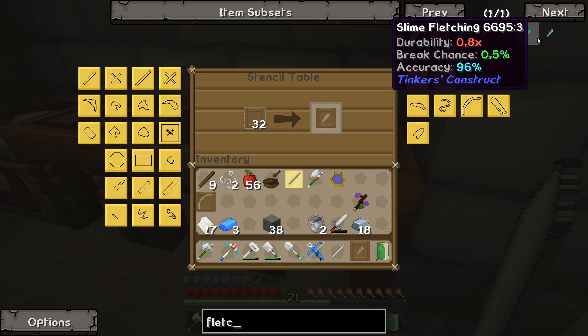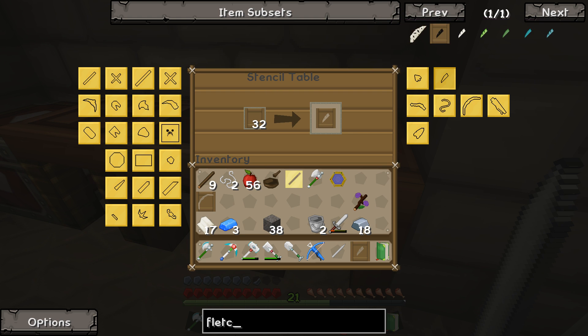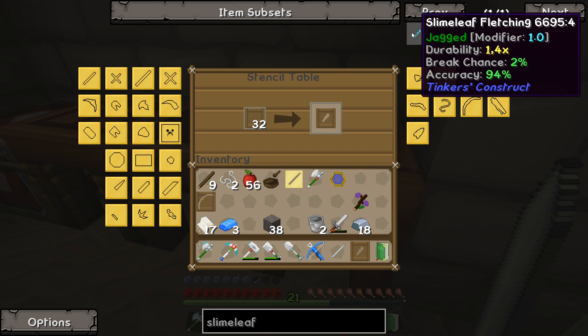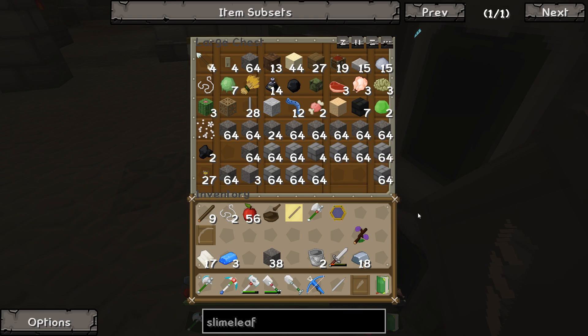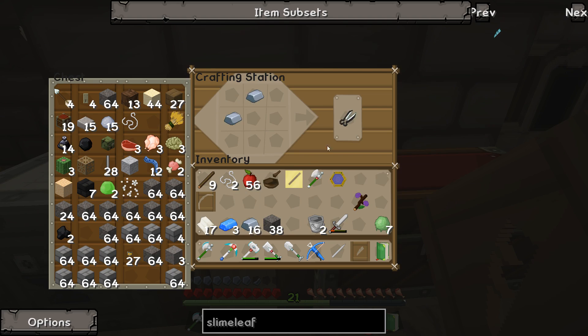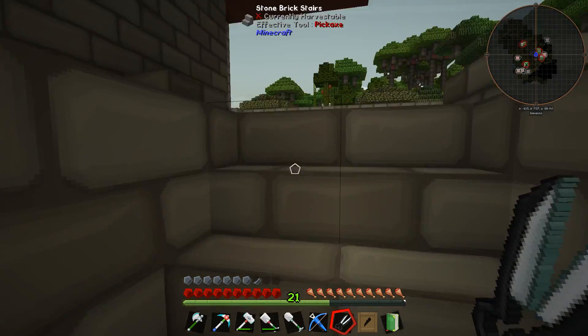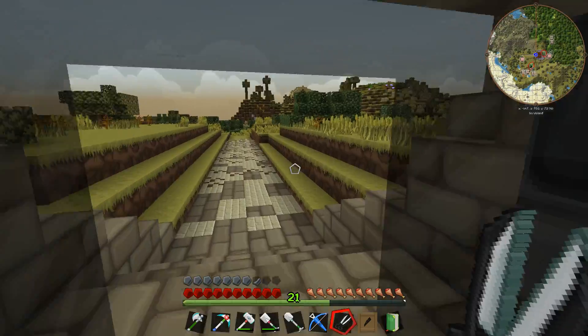How do we make slime leaf? We got some slime balls, and we should be able to get some leaves. Let's make some shears, gather some leaves, and see if we can make slime leaves — cause I think that's the best option for us. Do we need oak leaves? Let's find some oak leaves. Does any type of leaf work? Here we have some oak leaves. Can we craft these leaves into slime leaves somehow?